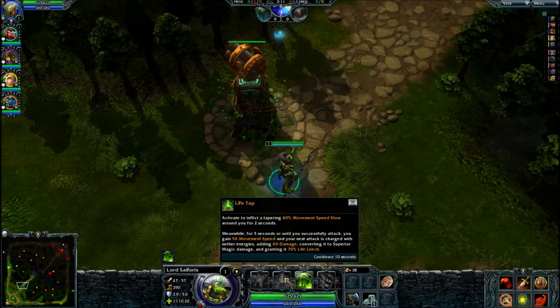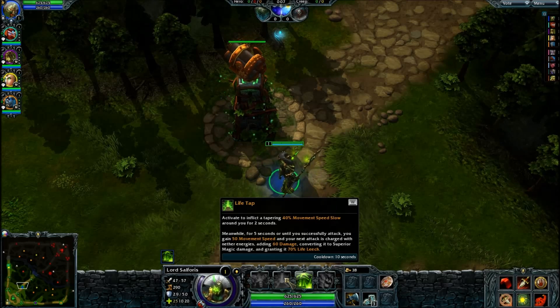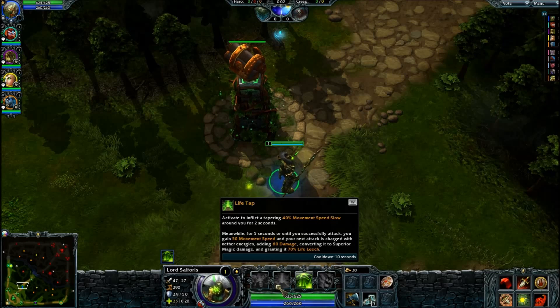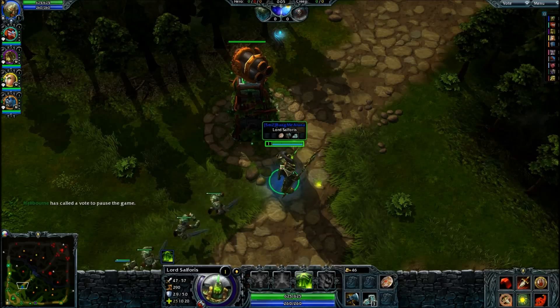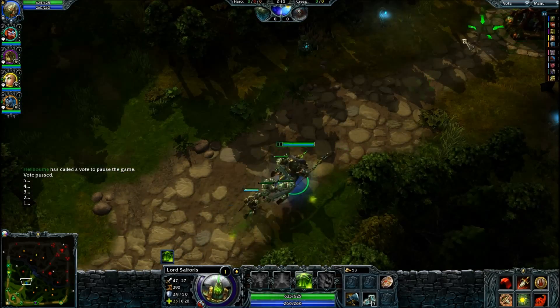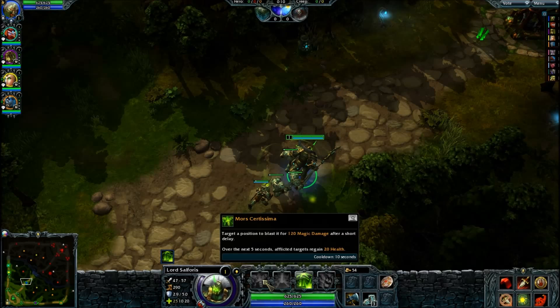That's his third skill. His second skill, Life Tap, is basically an instant cast like Witch Slayer's minimize. What it does is slow everybody in front of you or in your circle by 40 percent, your next attack does extra damage, and you lifesteal based on how much damage that is. It also gives you movement speed so you can catch up to them, so it's pretty good.